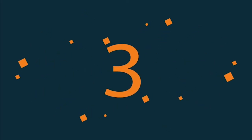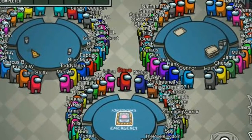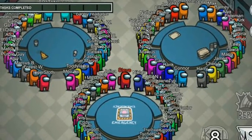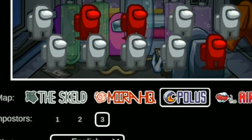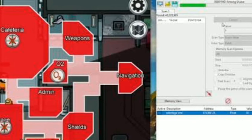Number 3 is the 100 Player Lobby mod. Many YouTubers have played this mod. It allows up to 127 players, which is a lot. However, this mod has some limitations — you can't choose more than 3 imposters in the game creation menu, and you'll have to change those values by other means like Cheat Engine.